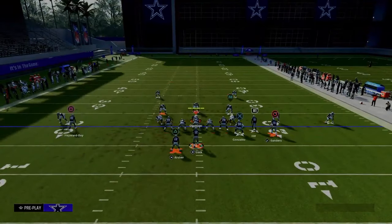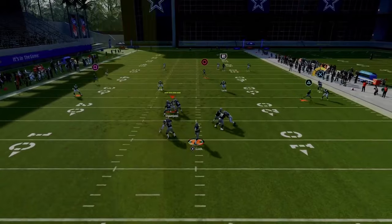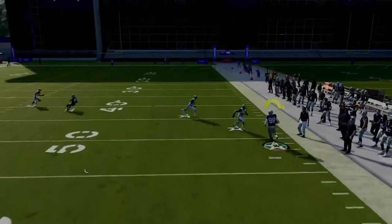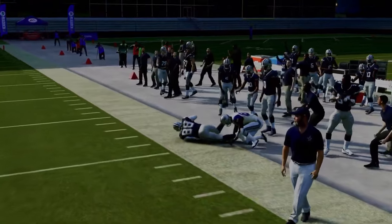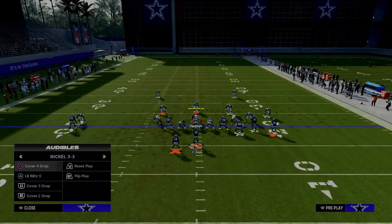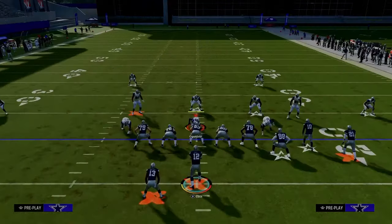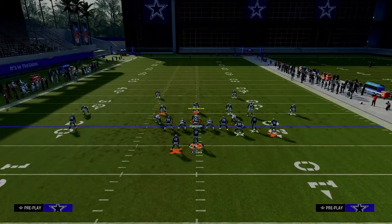Watch this tight end — when he cuts upfield it's a late read in the play but it's super open. You can throw this against cover three or cover four. They're going to have to play cover two to defend this. And when they start playing cover two to defend anything in bunch, it's going to open everything else up, including verticals.